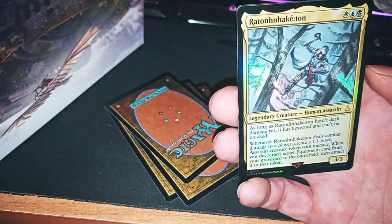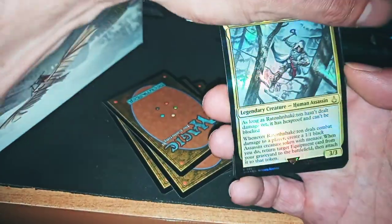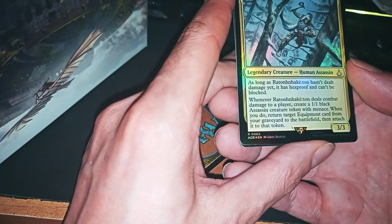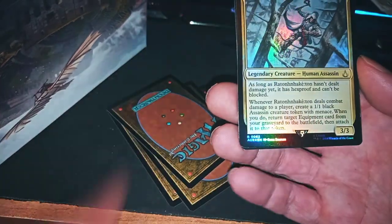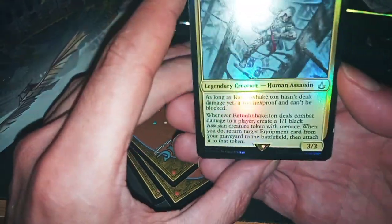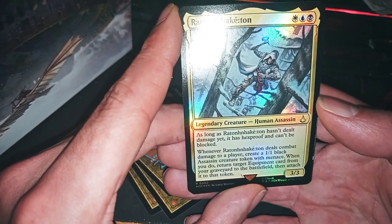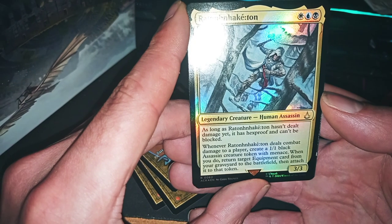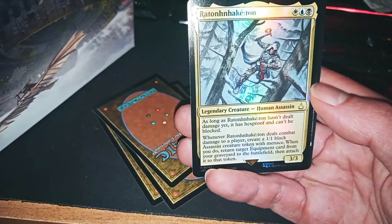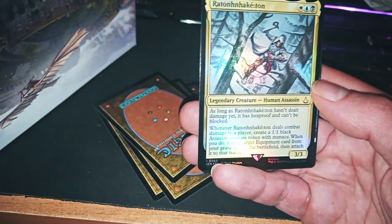I will not try to pronounce this one — I don't know how it's called. No guys, it's not possible. This card has no name — as long as this card has no name and hasn't dealt damage yet, it has impulse and can't be blocked. Whenever it deals combat damage to a player, create a 1/1 black Assassin token with an ace. When you do, return target equipment card from your graveyard to the battlefield, then attach it to that token.